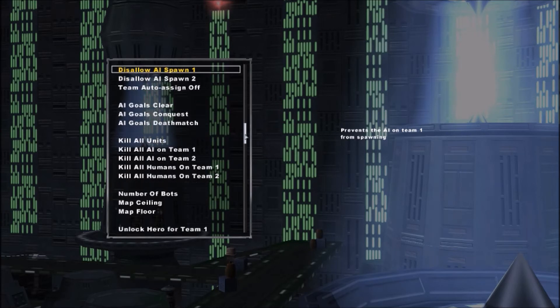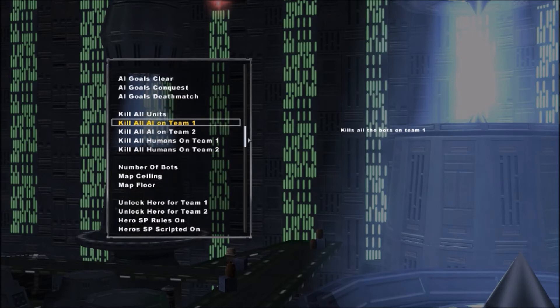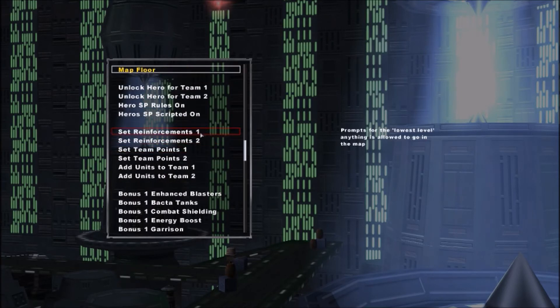We're going to disallow AI spawn for team 1, and then we're going to kill all the AI units on team 1 as well, so that kills all the other AI. And then from there, I'm going to set the reinforcement counts for both teams.